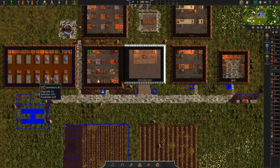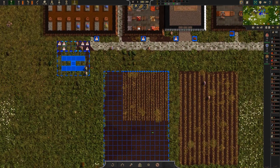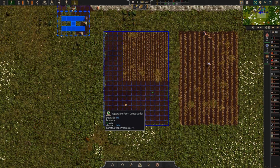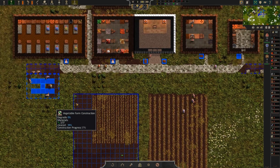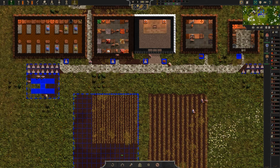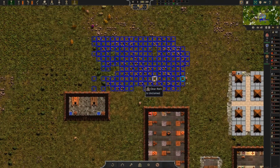We still have capacity in our dormitory which is good. We're getting on with clearing the area for the hearth. The vegetable farms are still a little bit uncleared at 94% - guys it would not take much. I probably need to stop queuing up tasks and let them have a crack at the vegetable farm. It's autumn so they've got time, and there's quite a bit of rock to clear.